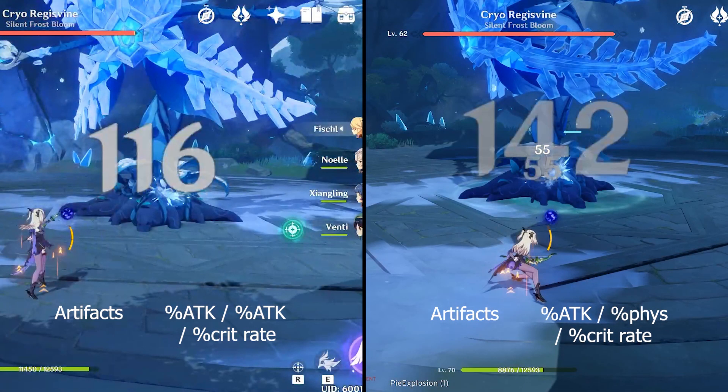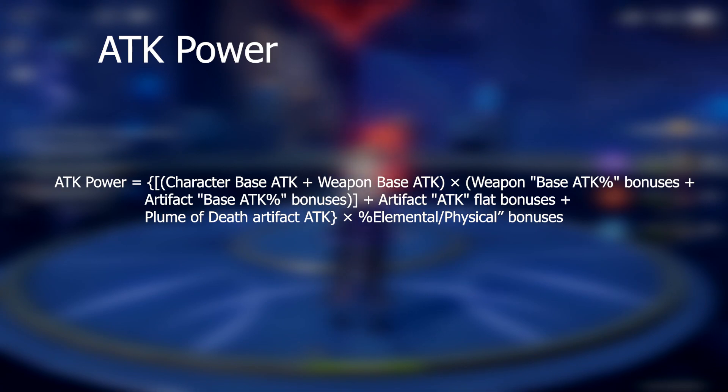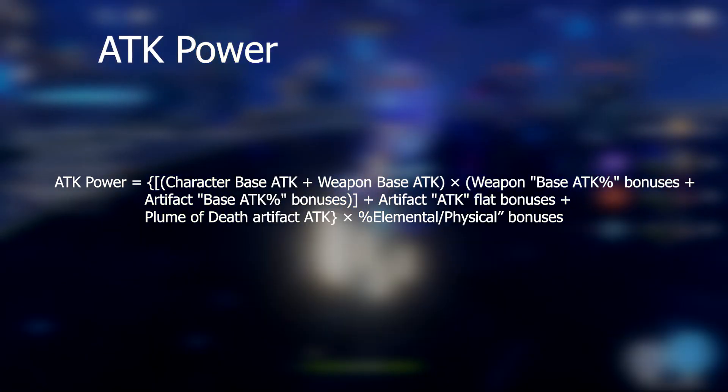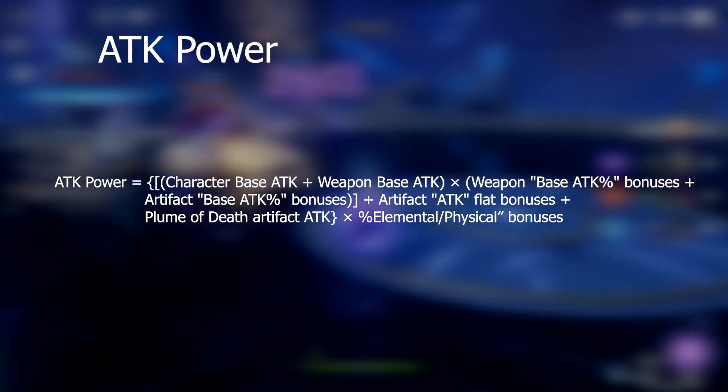The % physical goblet has a lower main stat than the % attack one, but on the strongest shot does just over 22% more damage. The other smaller numbers you're seeing are non-crits from the bow, Oz's extra damage, and the Viridescent Hunt bow whirlwind passive damage. This might suggest that % physical and elemental damage are actually separate multipliers in your character's attack power, and that maybe the formula looks a little bit more like this. Keep in mind that only certain slots can roll certain % damage bonuses, and this will also depend on whether you're focusing on a physical, elemental, or hybrid build. Also note that I haven't talked about elemental mastery and elemental reactions, which is a whole other can of worms that I don't really want to open in this video.